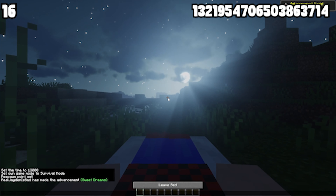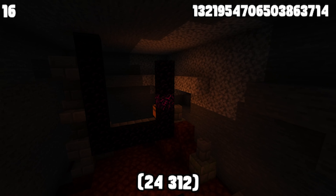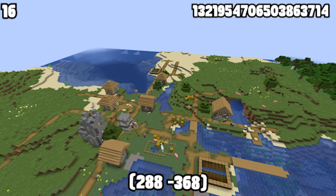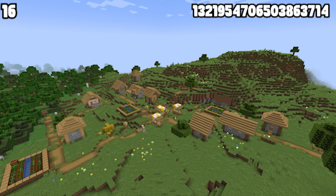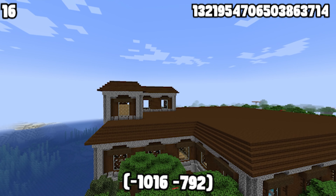Are you feeling lazy? Perfect. This seed has a village, a pillager outpost, a ruined portal, and an ancient city all close to spawn. There are two other villages also within close walking distance. Plus, if you want to take the extra journey, you can also find a woodland mansion that's not all that far out of your way. It's the perfect seed to play with friends on a server.